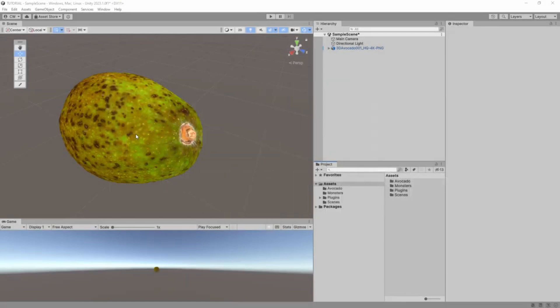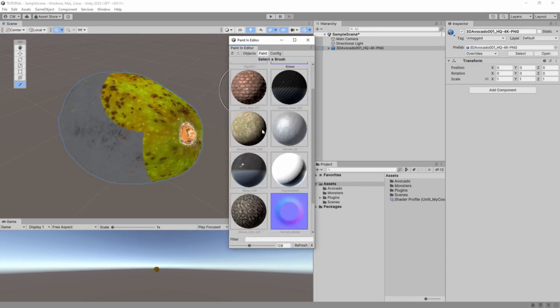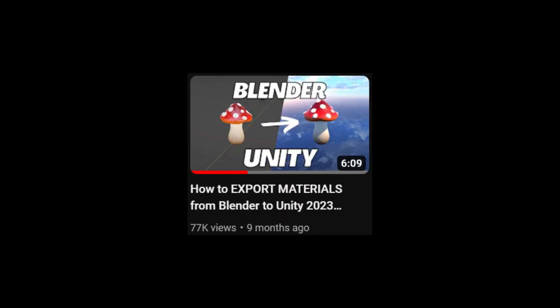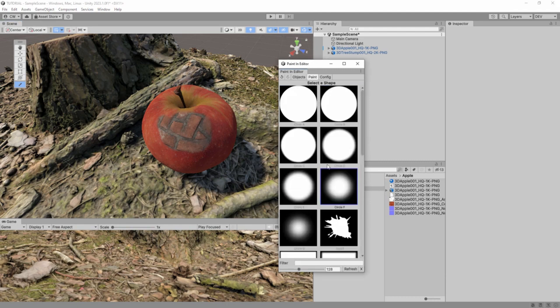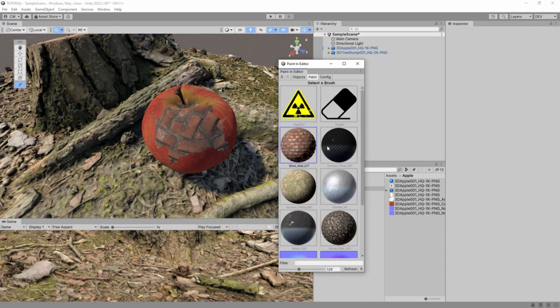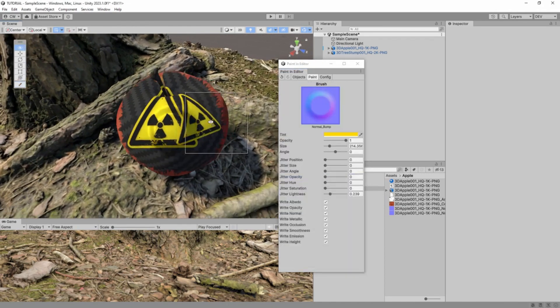Last but not least, we'll end with the Paint in Editor. If you've ever tried to make your models and especially paint them in Blender or another tool and get them into Unity, you know that it is a giant mess — which is why a video of mine has nearly 70,000 views on this topic. It's not straightforward. It's not the modeling of the objects that makes it difficult, it's the materials. What this does is it allows you to paint your models inside of Unity, so you don't have to worry about that workflow anymore. I personally would love to see just how complex and capable this really is. I think I'm going to wait on purchasing this one myself, but the reviews are already glowing. If this does what it promises and can handle complex shapes and materials, this will be a game changer for everyone.